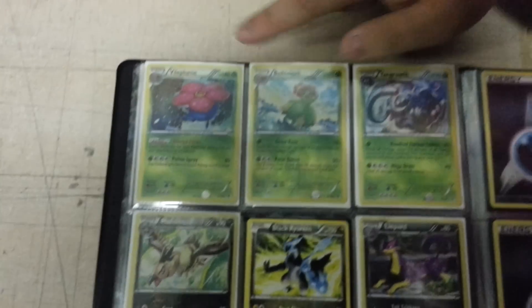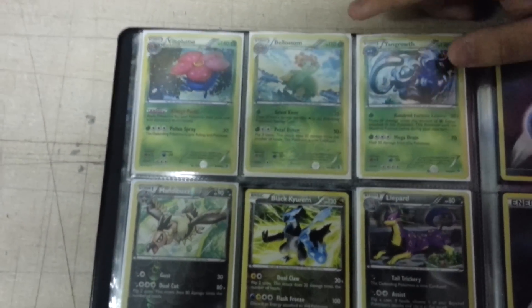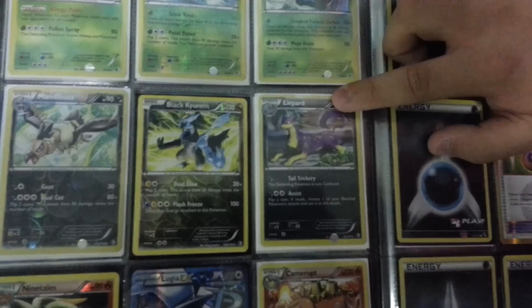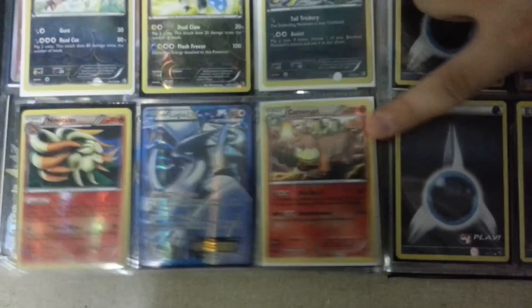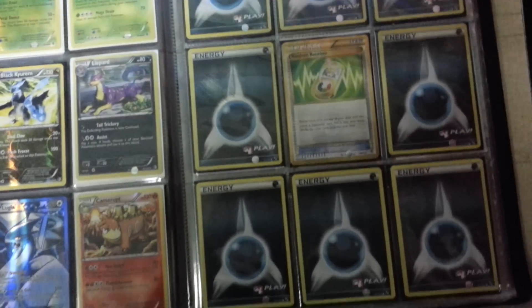Then I have holo Whirlipede, Reverse Bellossom, and holo Tangrowth. Along with Reverse Electabuzz, Black Kyurem Reverse, Reverse Liepard, holo Ninetales, Reverse Yveltal EX Full Art, and Camerupt Reverse. Then over here I have eight Play Promo Darkness Energies and one Golden Random Receiver.